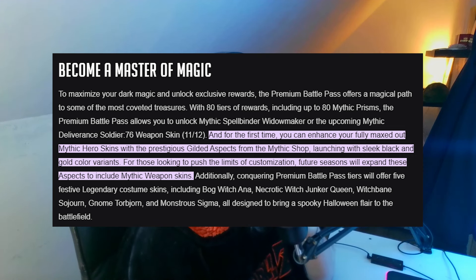Additionally, completing premium battle pass tiers will offer five festive legendary costume skins, including Bog Witch Ana, Necrotic Witch Junker Queen, Witch Bane Sojourn, Gnome Torbjörn, and Monstrous Sigma — all designed to bring a spooky Halloween flair to the battlefield. So, how do we get these gilded aspects? They're earned through the mythic shop.